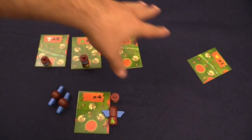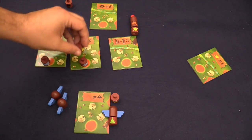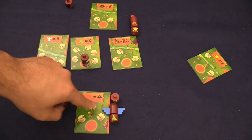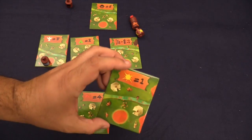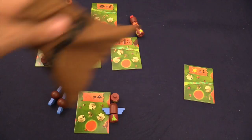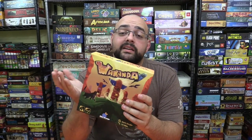Each player will claim three out of the six lands with the totem poles, and you use the scoring tiles and the pieces you got to figure out your score. Don't forget suns are normally negative one unless you have the land that makes them plus one. Whoever has the highest score once both players have finished drawing everything from the bag and claimed three lands wins, and that's it.